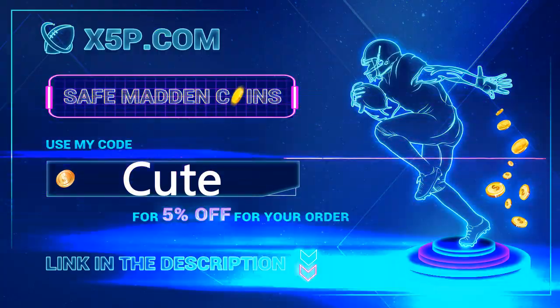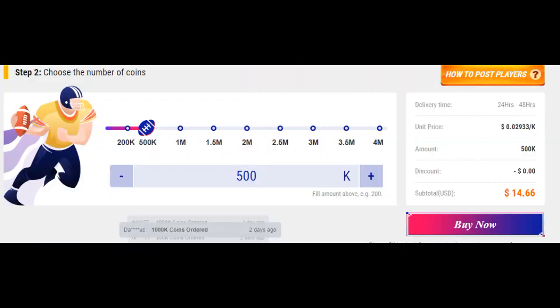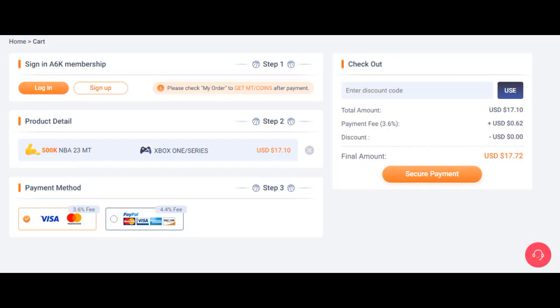xyp.com, use code 'cute' - save your time, save your money, stop gambling on packs. Get the coins you want, get the team you want. Right now prices are down, Black Friday special is today. a6k.com, another Black Friday sale - go there now, use code 'gog', get the MyTeam you want on NBA 2K23.